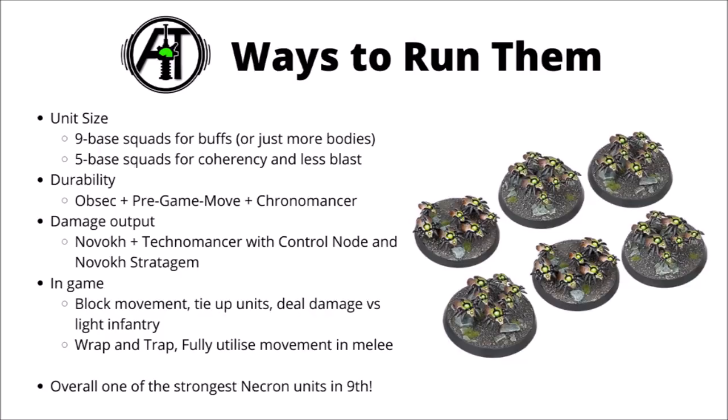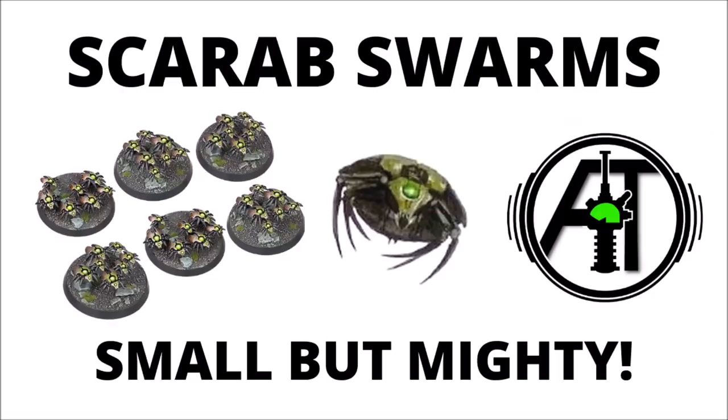In-game, with fast movement, decent durability, and fly, they're excellent nuisance units. They can block units, tie up units that want to be shooting at something else, or deal decent damage against light infantry. You can potentially make them very hard to shoot at due to their very low base height — you might be able to hide them on top floors of ruins and make it pretty much impossible for your opponent to shoot them. When they do get into melee, a decent sized squad of 9 could be a really good choice for getting maximum use out of the fight phase — wrapping and trapping enemy models to stop them falling back, or forcing the opponent to pay command points to do so. Maximising pile-ins and consolidates, gaining a few extra inches of movement, can be really decent for getting on objectives or tying up even more targets. Overall, I'm really positive about these little guys — Canoptic Scarabs are one of the strongest Necron units in 9th, fast and durable, they play well with 9th edition missions and can even be decent damage dealers against their preferred targets.